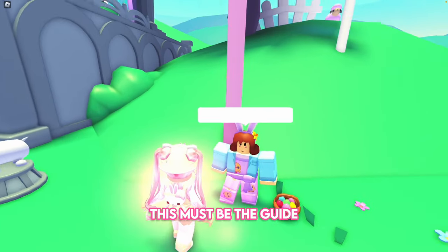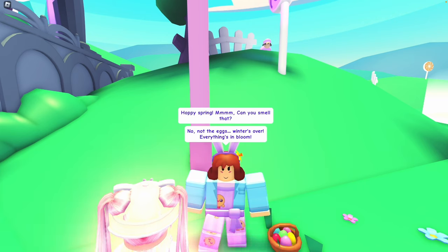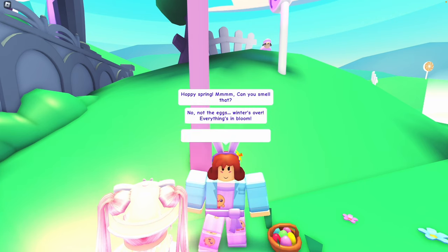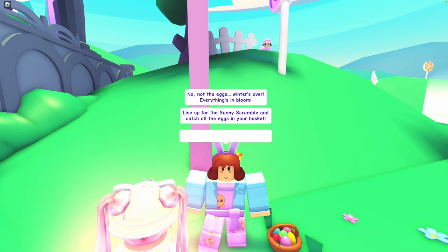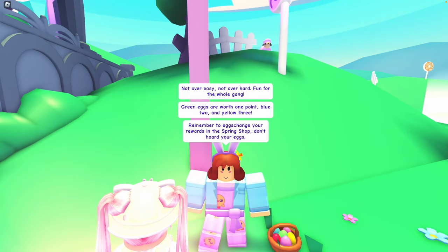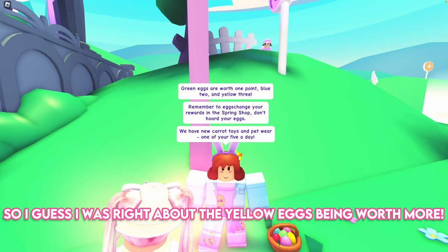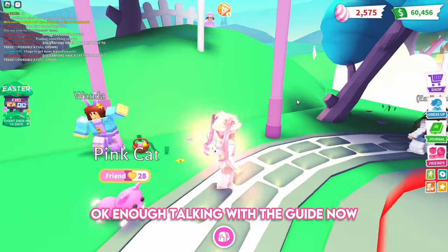Let's explore the Easter event further. This must be the guide. It says: 'Hoppy spring! Winter's over, everything's in bloom. Line up for the Sunny Scramble and catch all the eggs in your basket. Green eggs are worth 1 point, blue 2, and yellow 3.' So I was right about the yellow eggs being worth more. Enough talking with the guide.